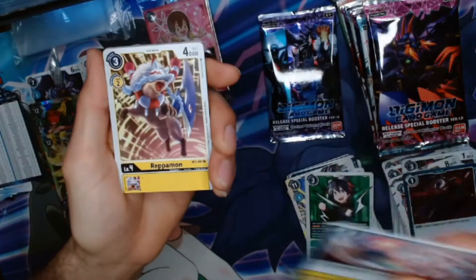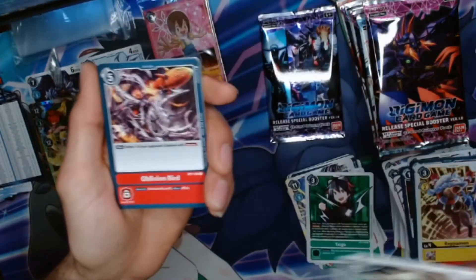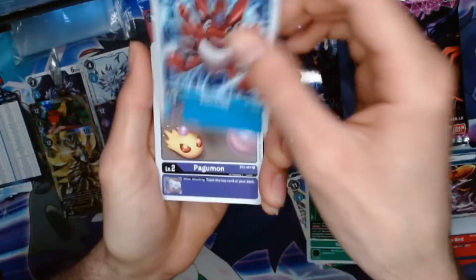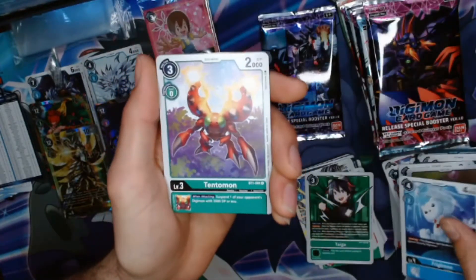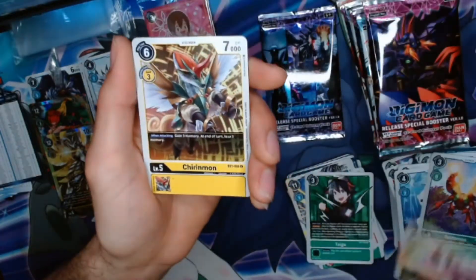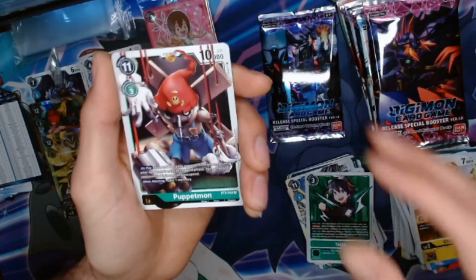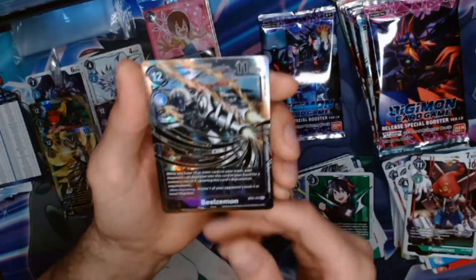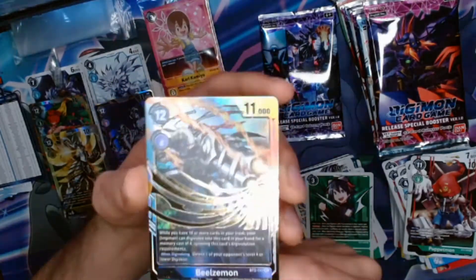We got Golden Ripper, Rinkmon, Kokuwamon, Oblivion Bird, Elecmon, Agumon, Brigimon, Tentomon, Tentomon, Magnadramon, Chirinmon. A nice rare there — Puppetmon. And there we go — another fantastic card for the purple deck: the Beelzemon, another fan favorite.